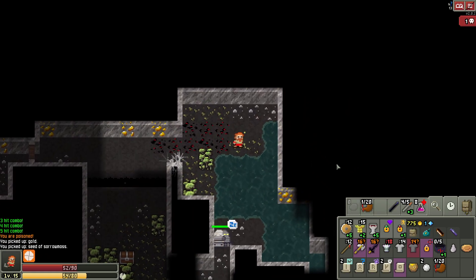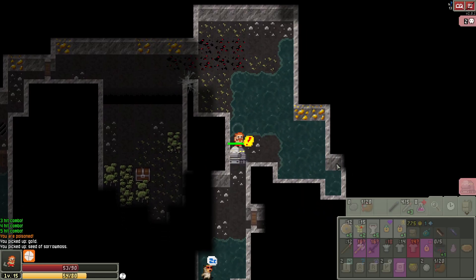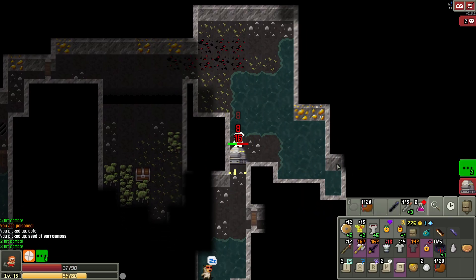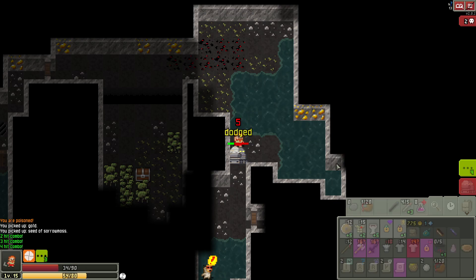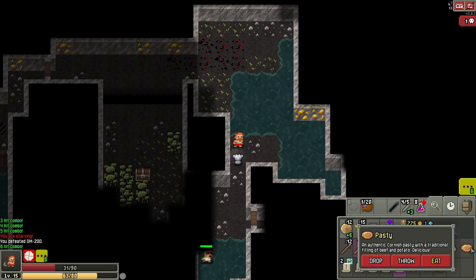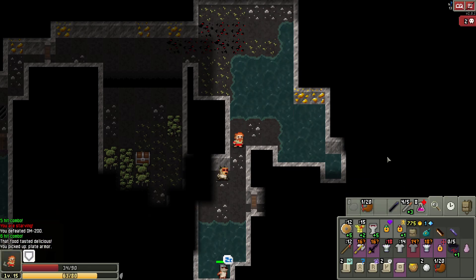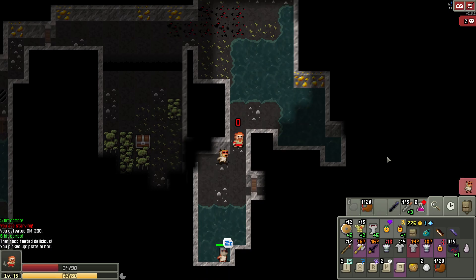He just ran away. Just ran away. You're not going to run away though, right? You can't go through the Bordiverse, so that should be fine. Probably going to need to heal pretty soon — I can eat some food, let's do that. Oh hey, he dropped plate armor! That was fantastic. And we still have an identification scroll we can use.